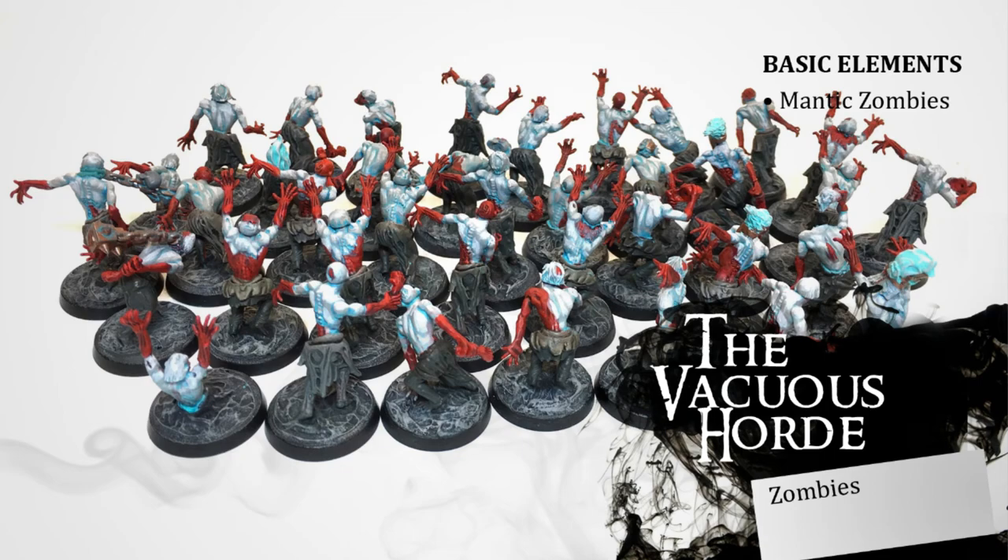I really enjoyed putting all these units on the table. At Adepticon, all four of these units were on the table and did exactly what I wanted them to do. The Necromancer was doing Van Hels and Mystic Shield, the Corpse Cart was giving the Dire Wolves plus one to their save and giving the Necromancer plus one to cast, the Dire Wolves were being an amazing shield wall and meat shield, and the zombies did a great job getting into spots, holding objectives, and making my opponent not want to deal with them.